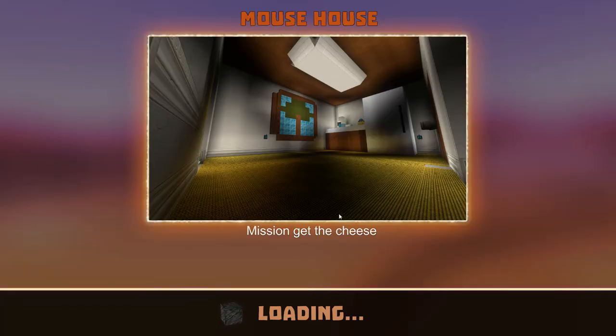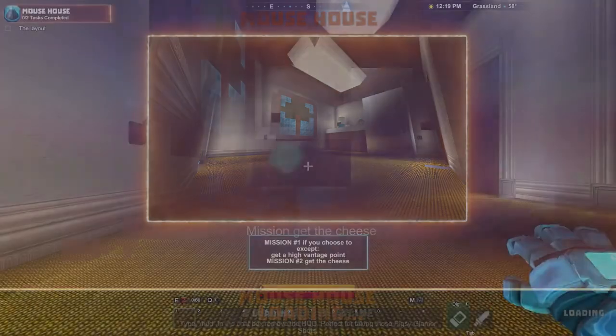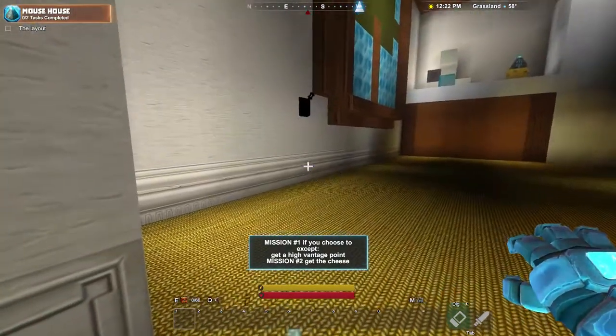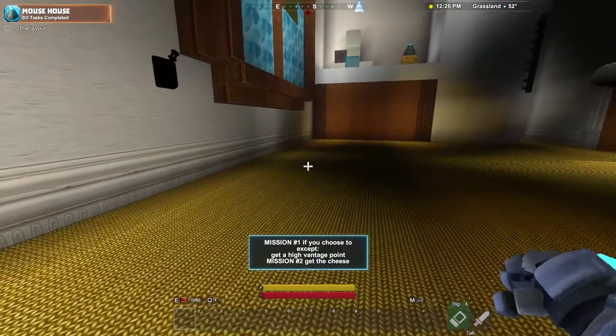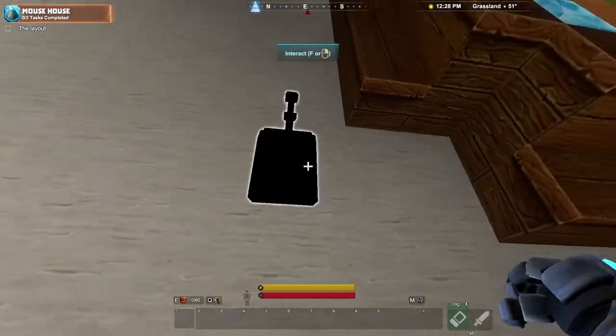So it looks like we're in one of those overscaled houses. If any of you have played things like Counter-Strike, there are a lot of maps like that, so it's a bit like that. And we have to get some cheese. Mission number one: get a high vantage point. Mission number two: get the cheese.